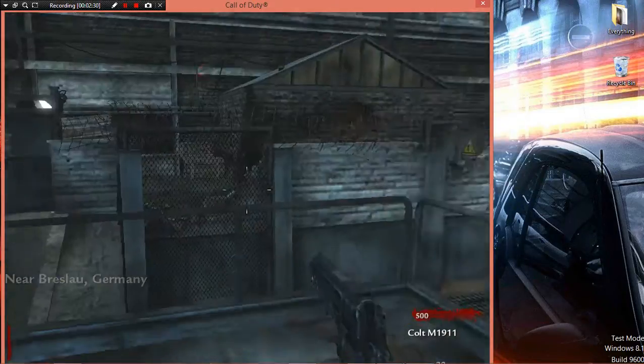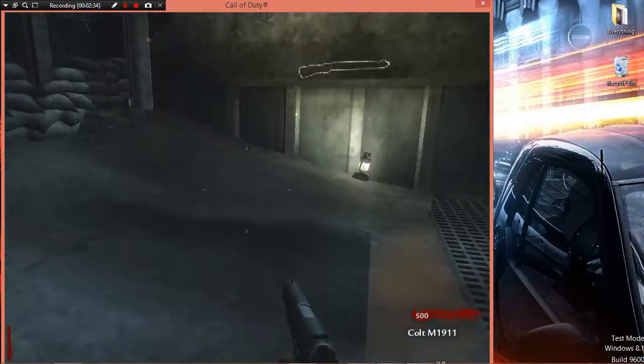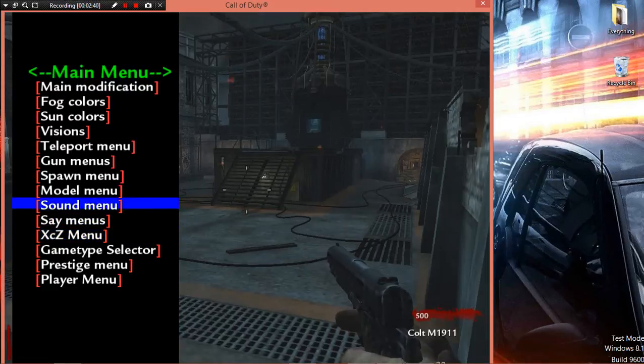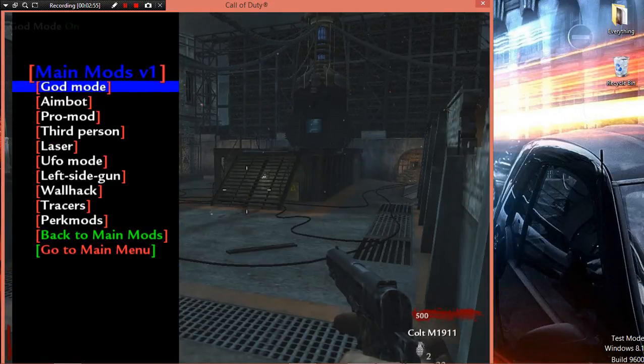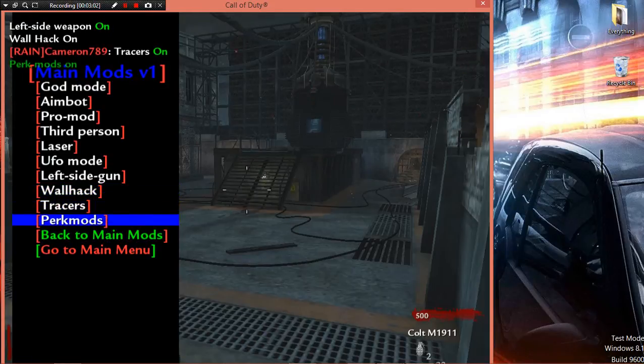Once it stops lagging, zoom in and press V, and you'll see the menu start scrolling. Press right-click to go up and right-click again to stop it from scrolling. Left-click makes it go up. Press F to select options. As you can see, I'm turning stuff on — left-side going walk, and I've got tracers and perk mods.